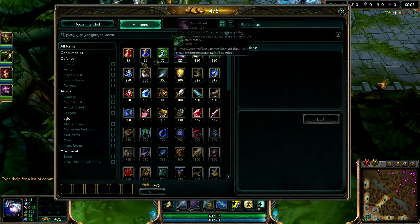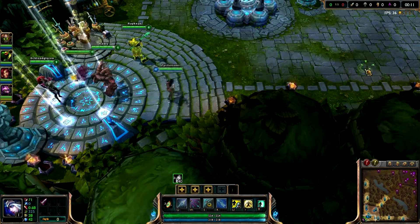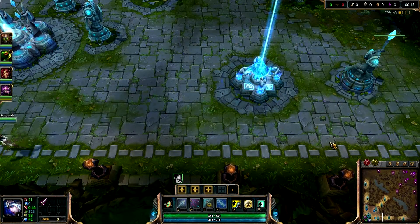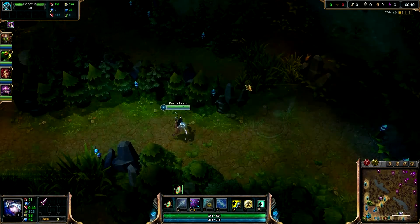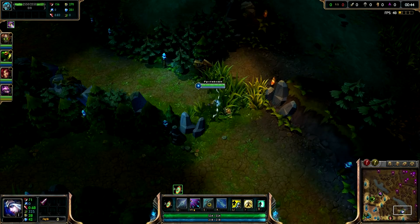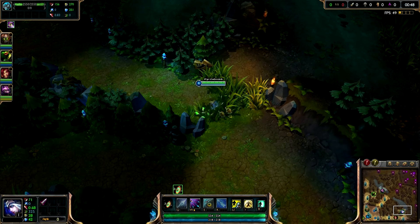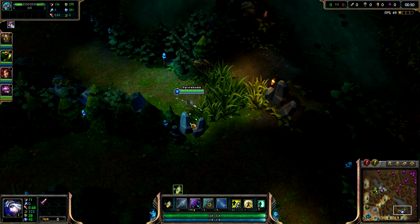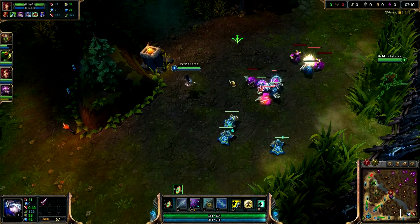During lane phase you want to farm as well as you can while still putting pressure on the enemy laners. Start by buying Doran's Blade — the passive lifesteal and your 4% lifesteal from runes will be enough to sustain in lane and give you a damage boost. When I get to lane I sit in a brush to protect the red from the enemy jungler. Be careful if the enemy has Blitzcrank as sometimes they'll try to hook into the bush for a lucky kill. Once the minions are in lane, start CSing as usual.